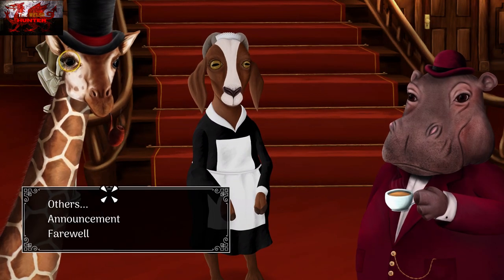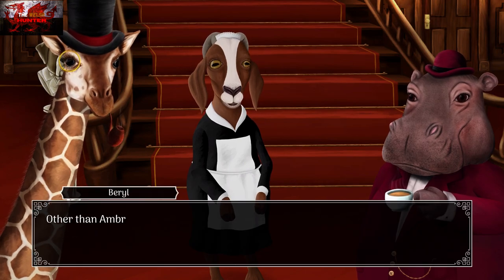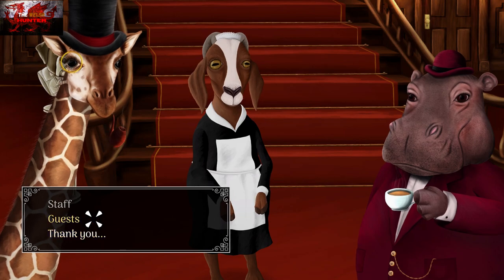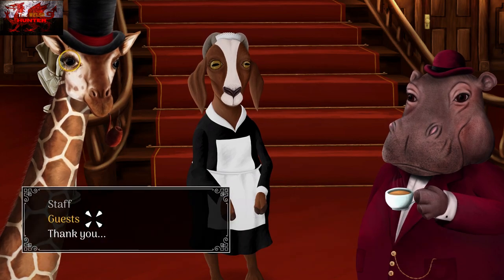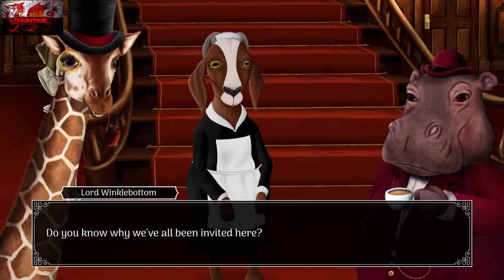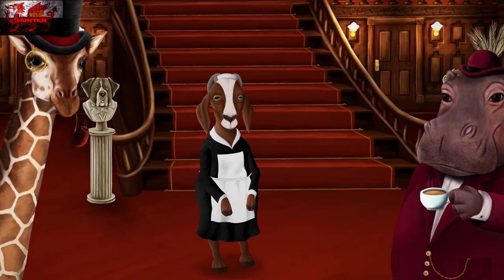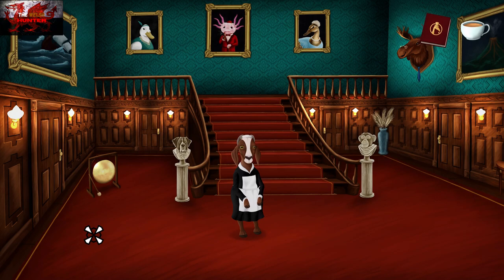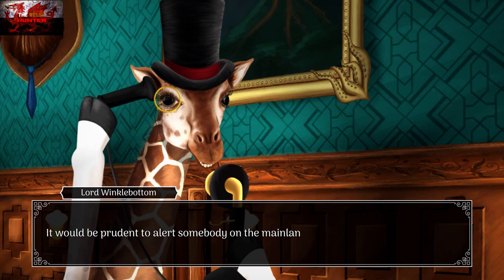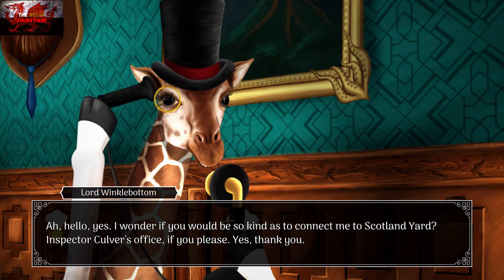We're going to speak to Beryl the GOAT — the greatest of all time — and go through all the dialogue options. After speaking to Beryl, we're going to use the phone on the right-hand side. Of course, this is the 1920s. Somehow a giraffe can use one of these phones and dial as well — that's even more impressive.